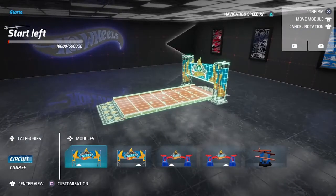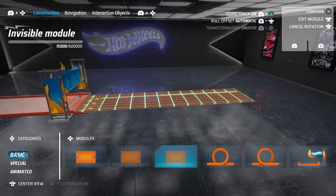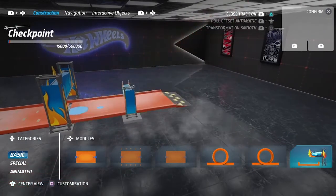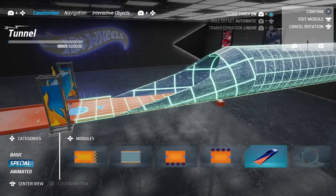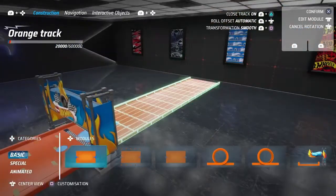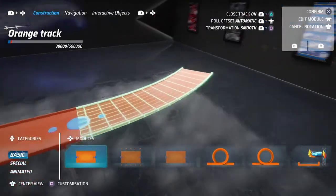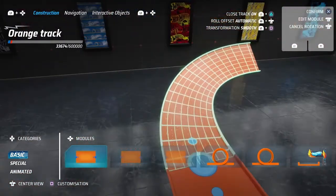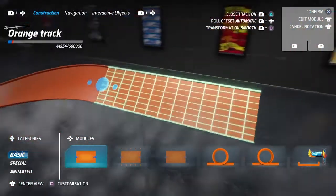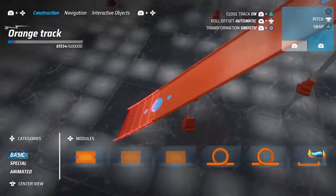Once you have confirmed the starting line position, you can go on and build the main body of the truck. In order to do so, you have a lot of modules at your disposal — there are more than 20, and each one has some kind of special property. I would like to focus on the basic orange truck. This piece is actually not so basic because you can change its shape by turning it around, bending it, stretching it, and you can increase or decrease its length.